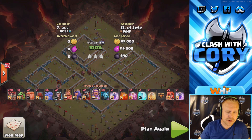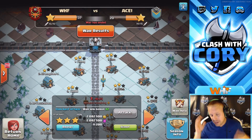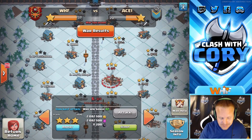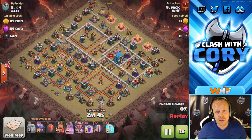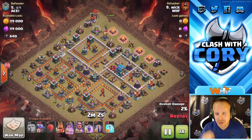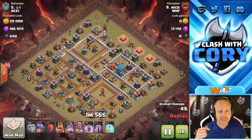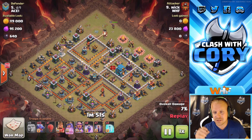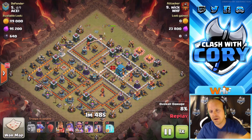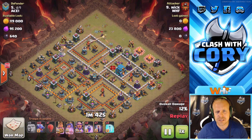Now we're going to take a look at base number five — another drag bat attack. Some of you might be wondering why I show so many drag bat attacks. It's because it is still very much in the meta. I try to show unusual attacks, but also meta attacks, and drag bat is right there. Even after the bat spell nerf it is still very much present — we're seeing triples with it all the time at town hall 12, 11, and 10. That's why I show you the most current stuff I can.